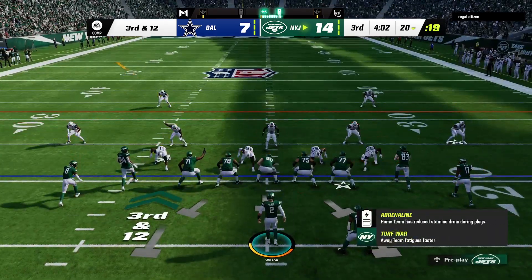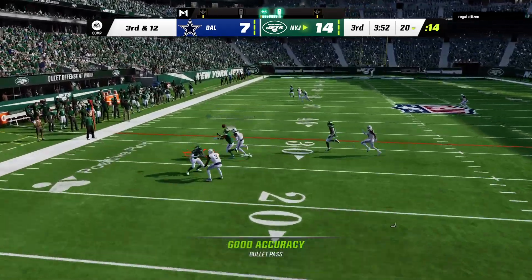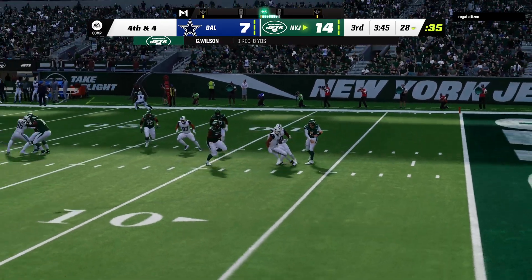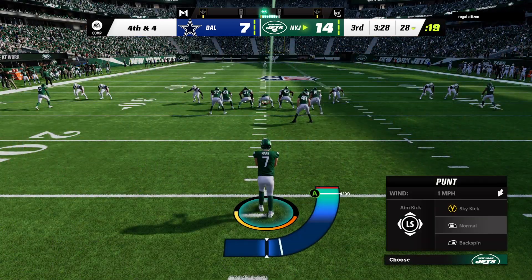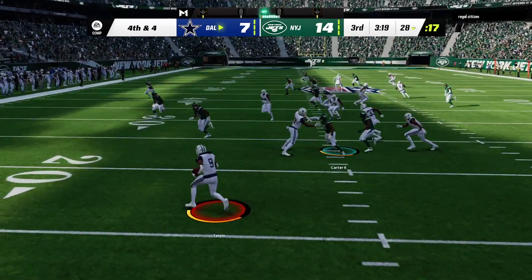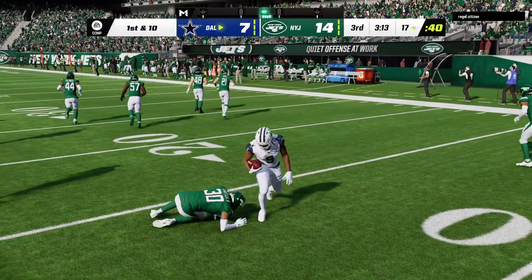It looks like we've got a dime set here defensively — six DBs in the game. Now it's Wilson. Throw left side, complete — that's Wilson, and he'll be stopped short of the first down as they rally to tackle him at about the 28. They'll get eight out of that completion, and that's going to bring up a fourth down. Here's the Jets punter, and surprisingly, this is the first punt of the game for either team. This is taken at the 15, and that will be put in the books as a 53-yard punt.